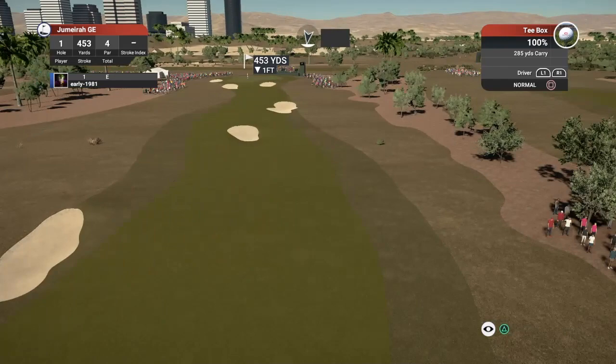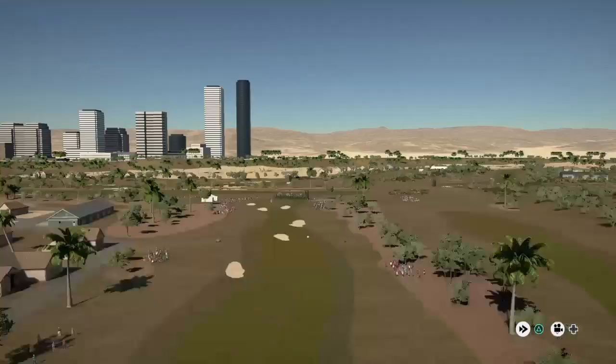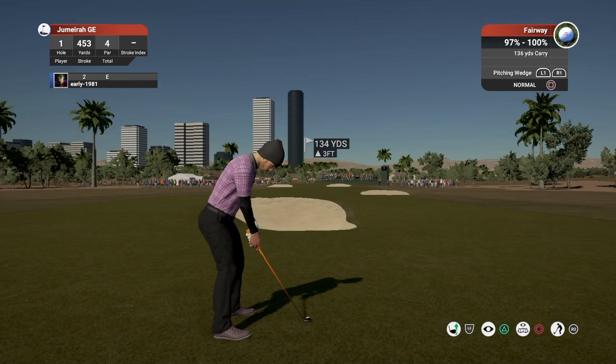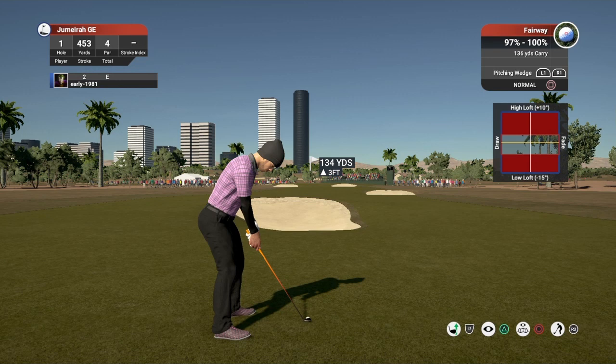Straight away I can tell you that the Jumeirah Earth Course is slightly more lush than this — it doesn't look as burnt. This is a thing with the swing and shot feedback disabled; we've got everything disabled bar the green grids. So the greens are firm, fairways are firm, green speed is medium fast. Conditions, as you can see, low winds.